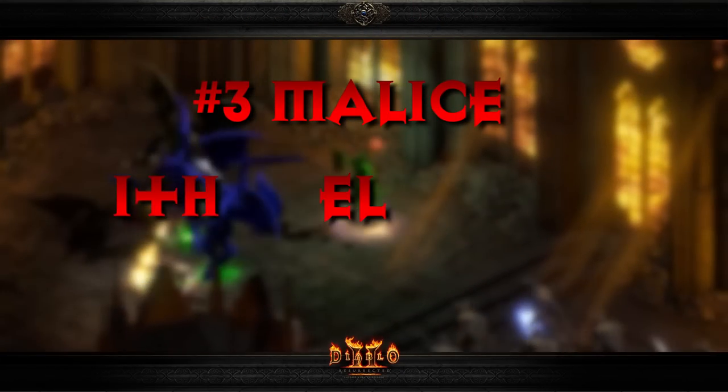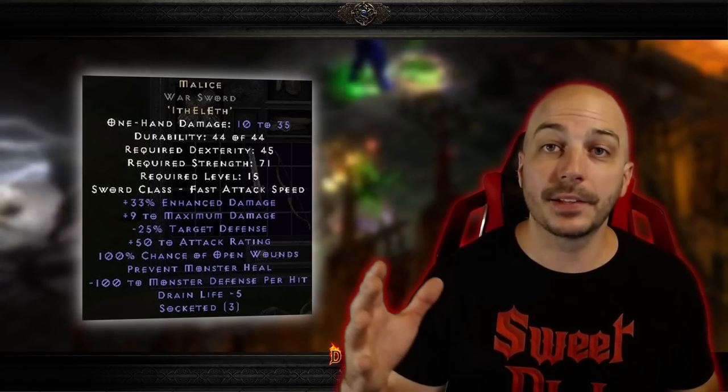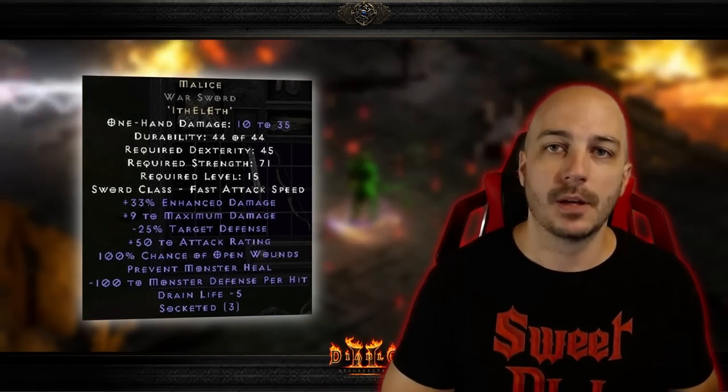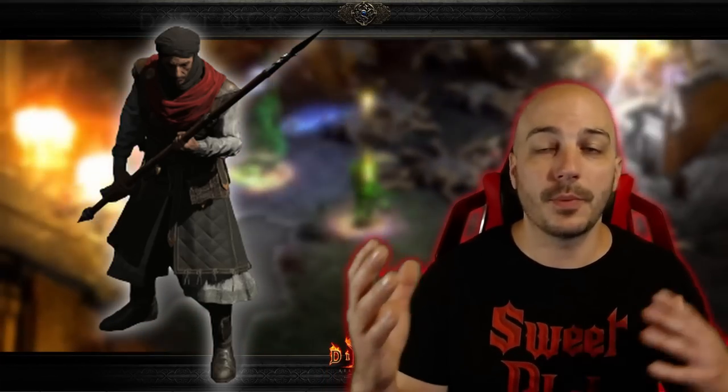Number 3: Malice — Ith, El, Eth. Malice, once again being a normal rune word, these runes are incredibly easy to get and you can farm each and every one of them from the normal Countess. Malice can be made in any melee weapon, giving it a ton of variety to help out a ton of different melee builds. My personal preference is to put this into a spear or polearm and put that on your Act 2 Mercenary. Early on, this is probably going to be the best damage you can get for that Mercenary.